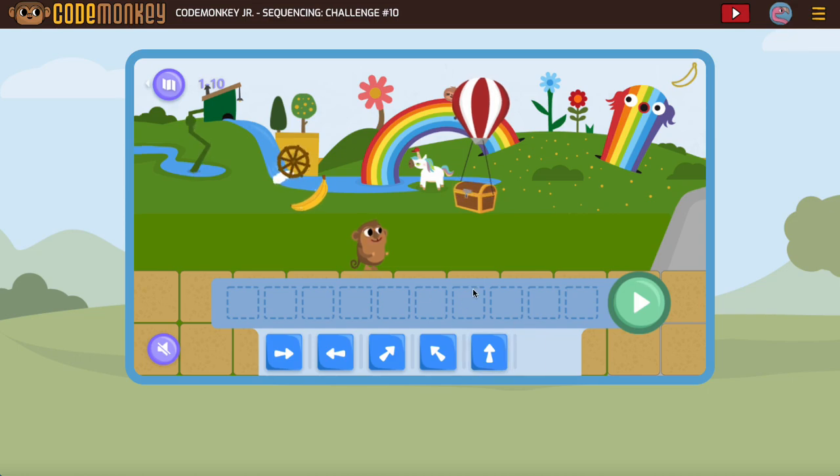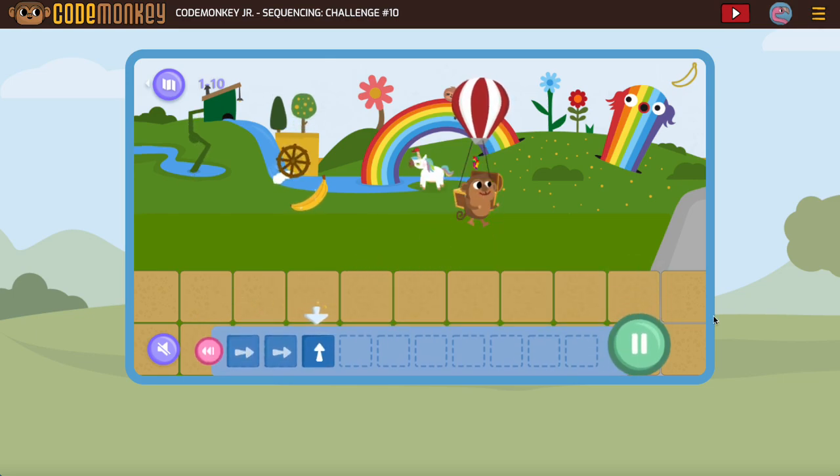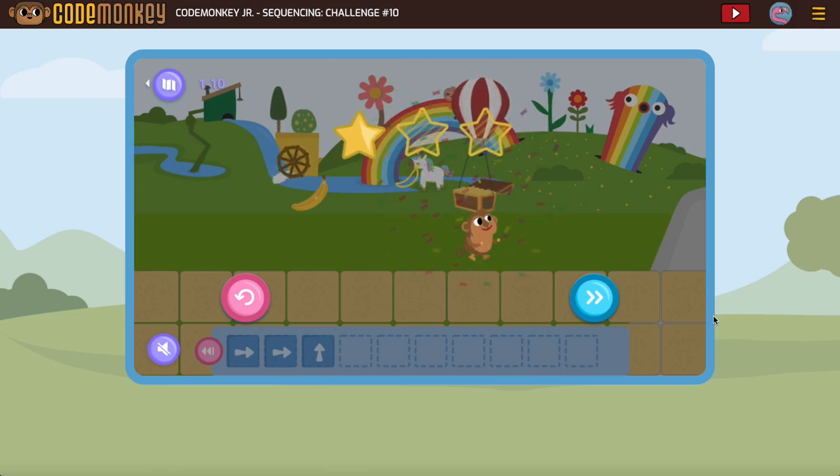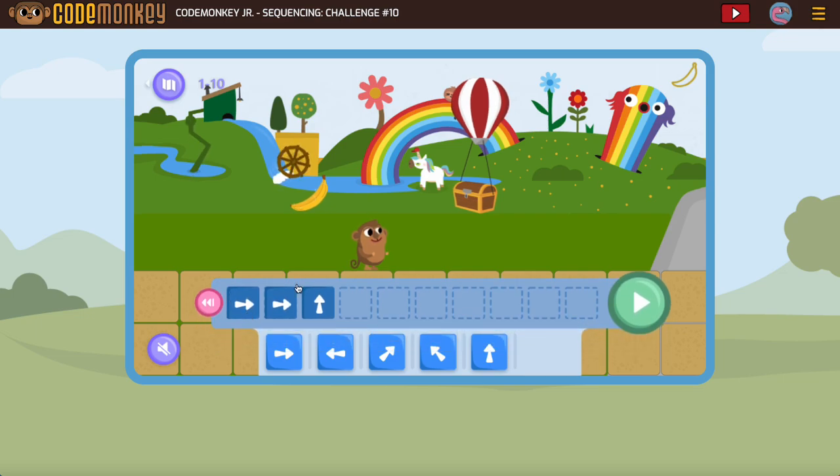Challenge 10 tricks a lot of people because they do this and get one star. The reason you get one star is because you forgot to get the banana. They put the banana behind us — that was kind of sneaky. So what we want to do before we move forward is go backwards and get that banana.